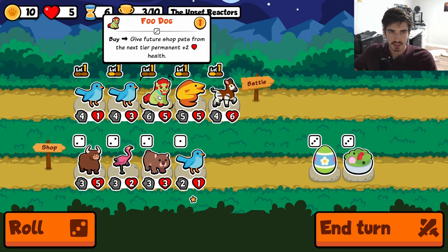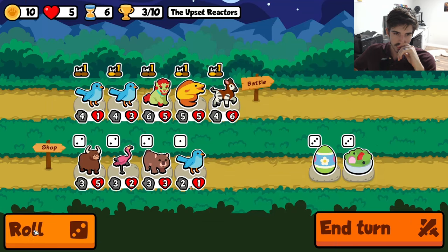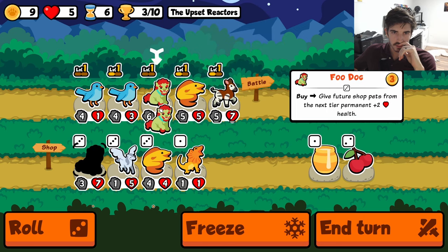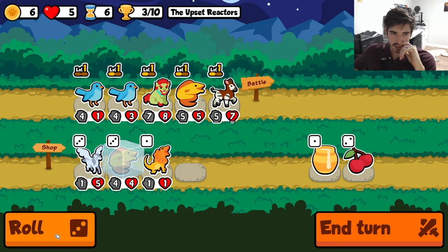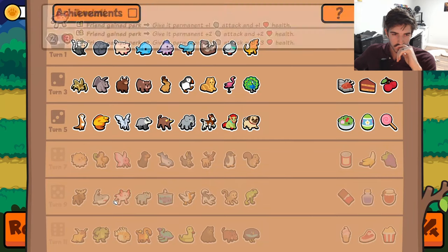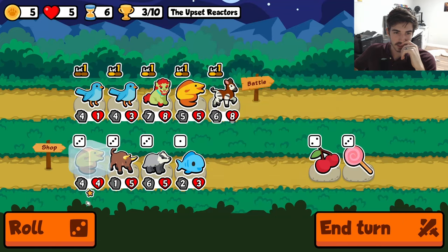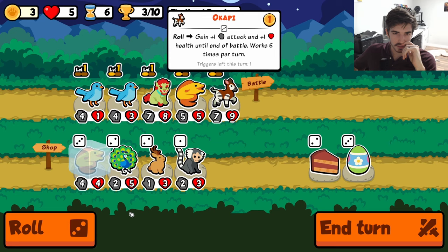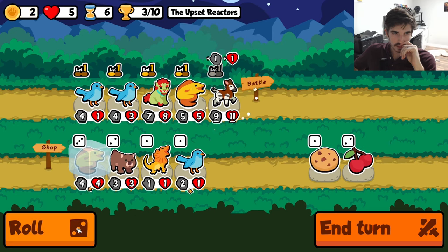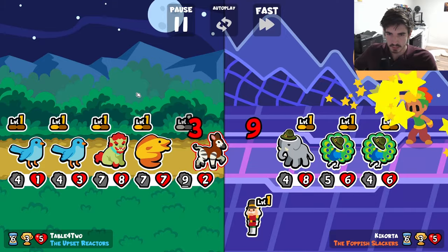I'm hesitant to do the salad bowl because I don't want to hit both bluebirds. Is there anything we want? Food dogs, eels — we got enough to roll for. There's a food dog, hold the eel — you can get two level ups next turn. What are we looking for on tier five? I think moose is huge. Axolotl — I genuinely don't know what that's for. Get a husky — that would be huge. We can just do something like this.